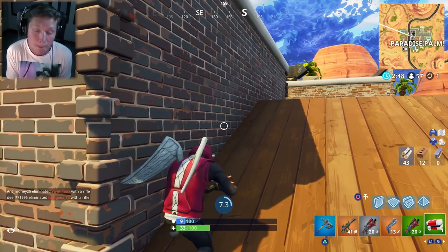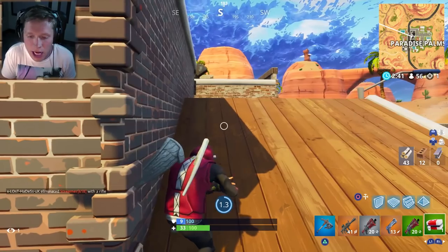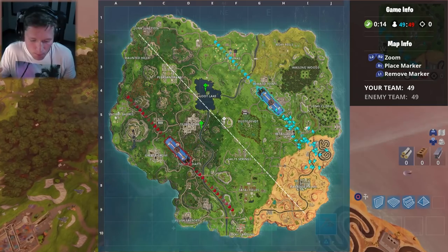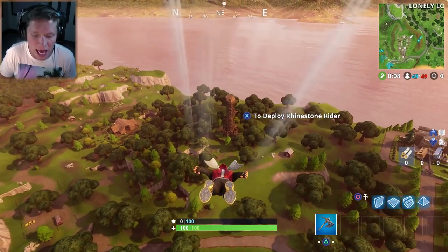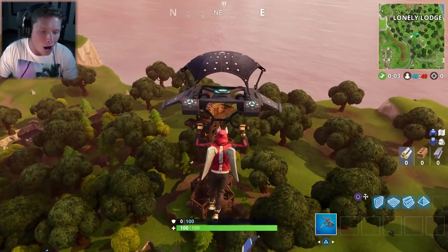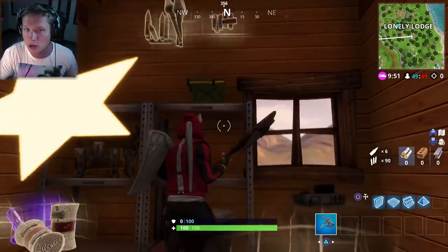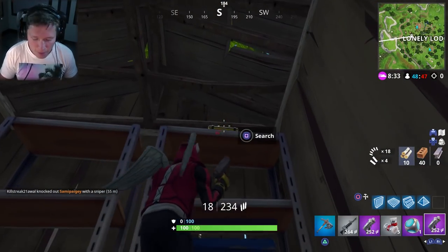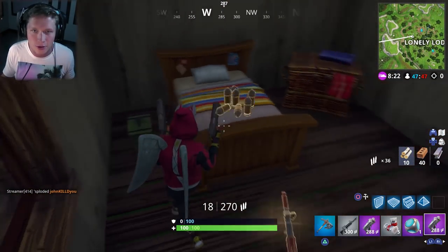What you want to do is hop into 50v50 and land at a big named spot that has a bunch of buildings, but that most people won't go to. In this example, most people are going to be heading down towards the new desert biome, Retail, and spots like that. I doubt many teammates are going to Lonely Lodge, so that's where I'm going. I land up in the tower, get a few ammo boxes there, then check some of the other little huts and random spots around, and finally go to the main big lodge and get the last couple. This was super easy — it took absolutely no time at all.